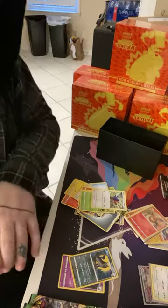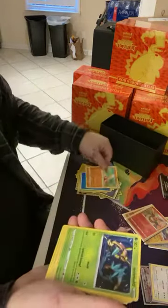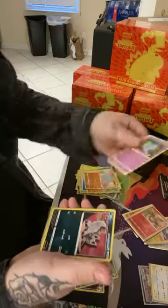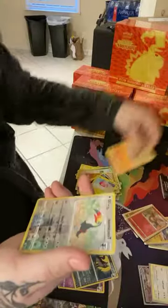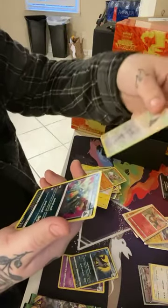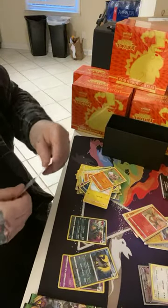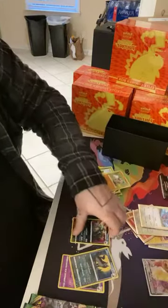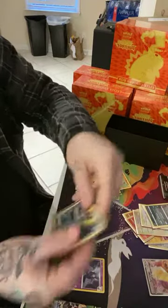Obviously got a good price on these, so somebody make me an offer. Energy, Shuckle, Delmas, Trumbeak, Fomantis, Shuppet, Pokeani, Voltorb, Rockruff, Toucanon Rare, and Garbodor Rare — so those are pretty tight. I'm just going to go ahead and sleeve the Midena Reverse Holo — that's a dope card.